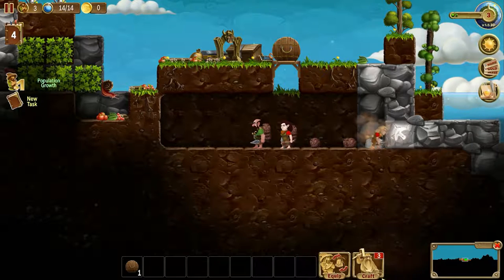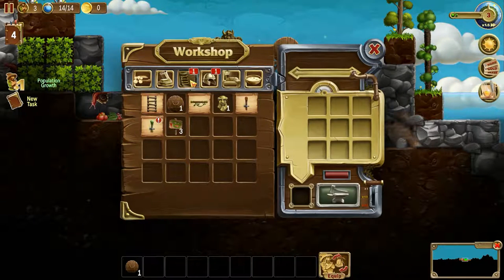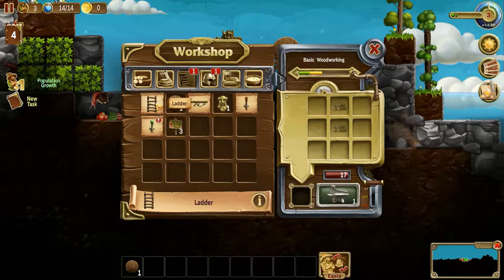She's like, hey, door stop — we need a ladder. That we do. That we do.